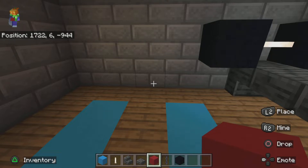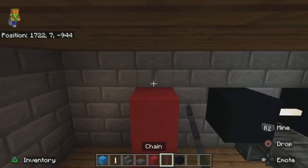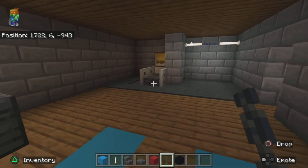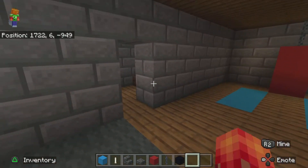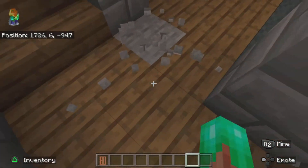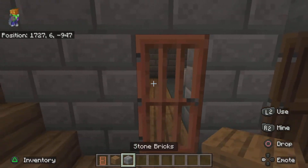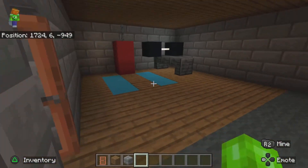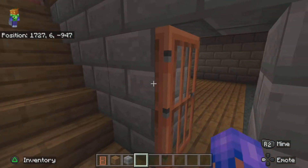Add two blocks of red concrete and a chain connecting to the ceiling — that looks like a punching bag. And just like that your basement is complete! You could extend this wall over, but I suggest not doing that. Just add an acacia door and boom — your basement is done.